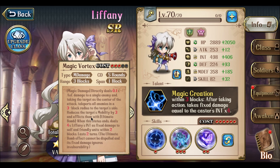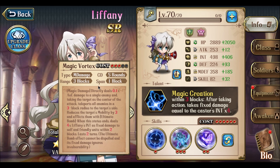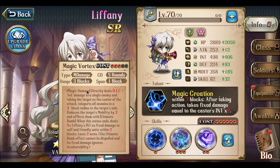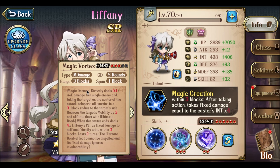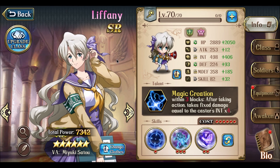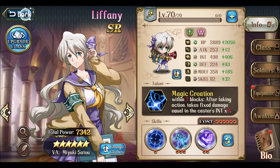It seems to be an awkward skill because it has about a two-turn run-up time. But I'm interested in trying it out and seeing what happens if I put it on a tank or healer. If my kit doesn't work for Apex, Eliphany will probably be the first character I replace.